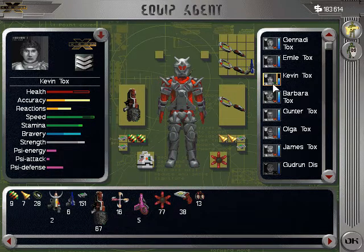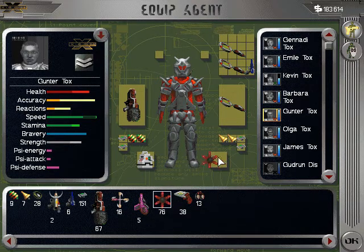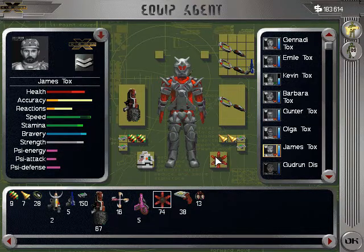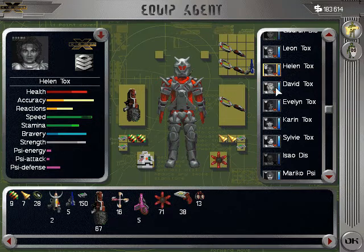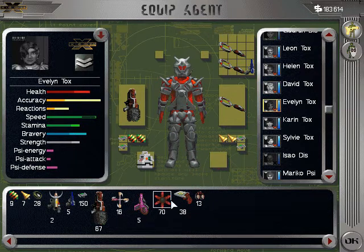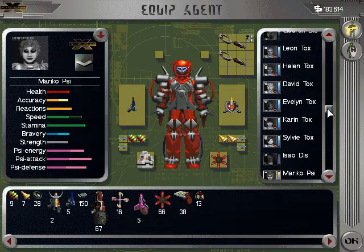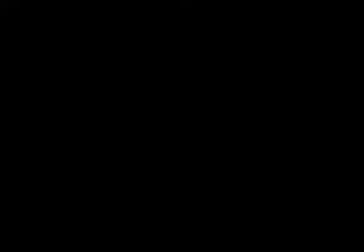Start equipping up with some of these as well — they are good. 150 power. Oops. Okay.